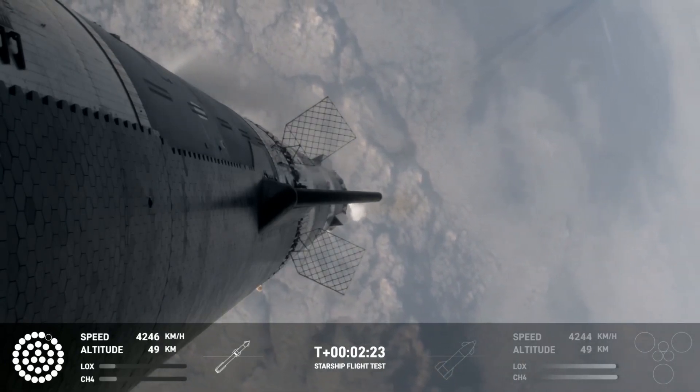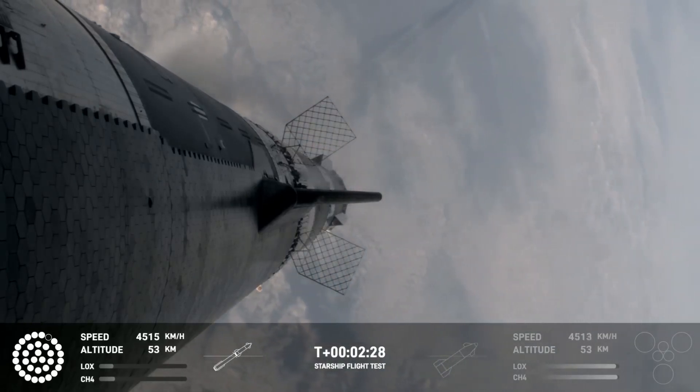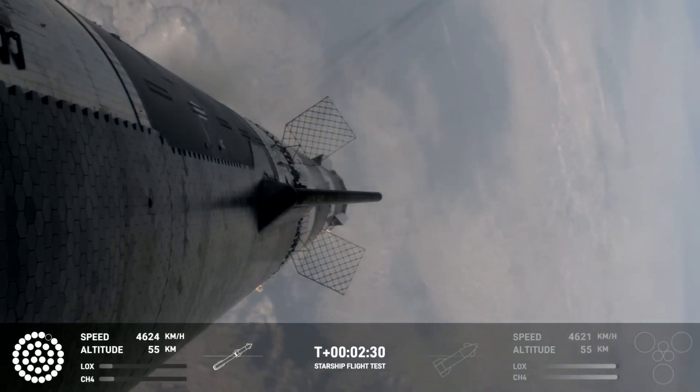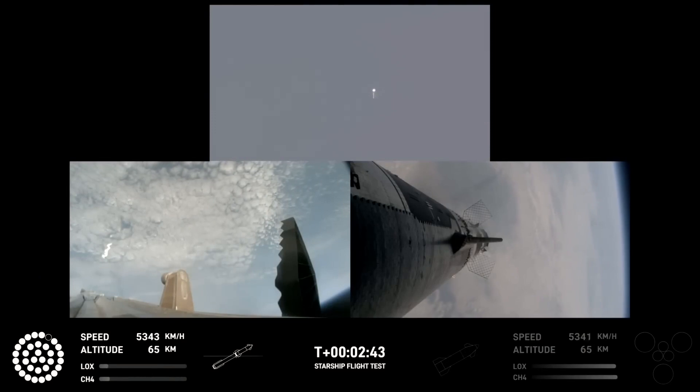As of right now, still looking at 32 out of 33 Raptors lit on the booster. We'll start to see those stagger down — they're gonna turn off in banks. You'll see the lights on the bottom left screen of the engines that are active start to turn off in different groups, and you'll see those three center ones stay lit.